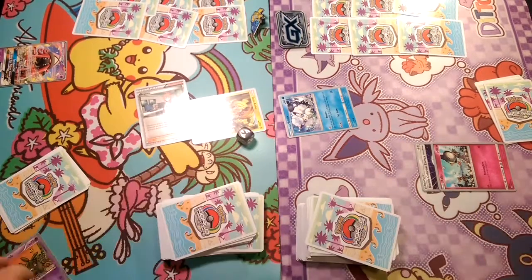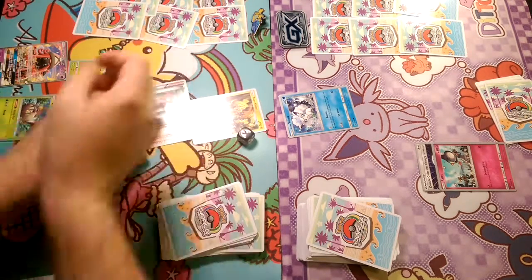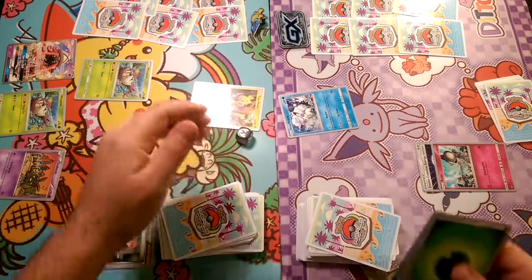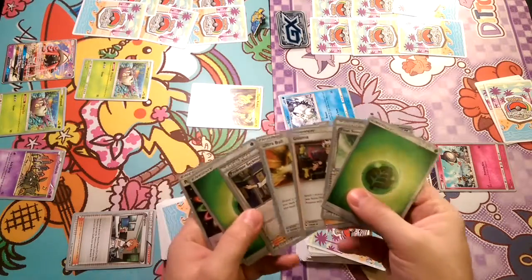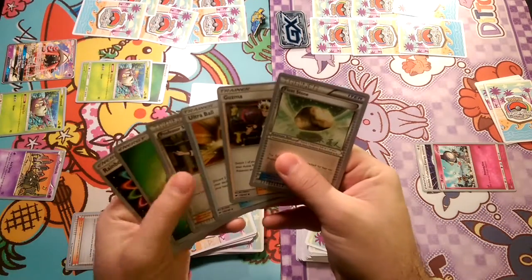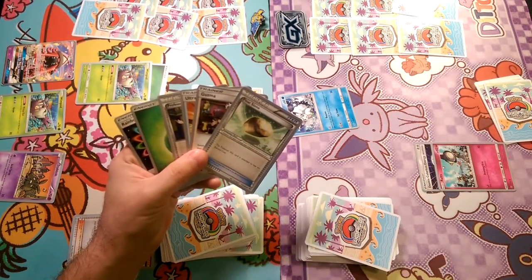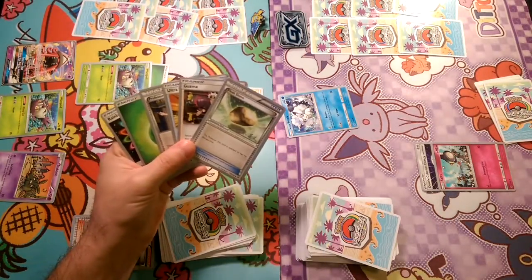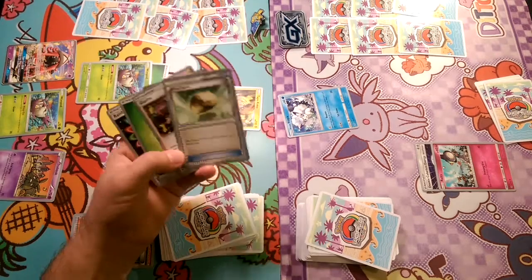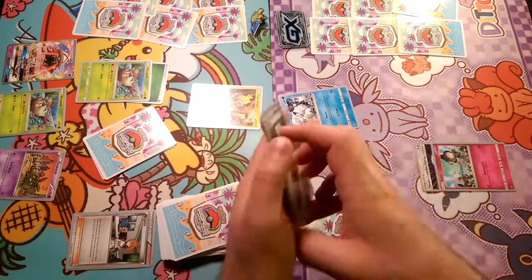We'll cut our deck. I don't have the most space here, so I kind of do a Pyramid. I think we're gonna attach a Grass Energy to a Wimpod and save the Ultra Ball for next turn. We don't really need to Guzma or anything — we're pretty well set up. I think we're gonna hold on to that hand and pass to Gardevoir.